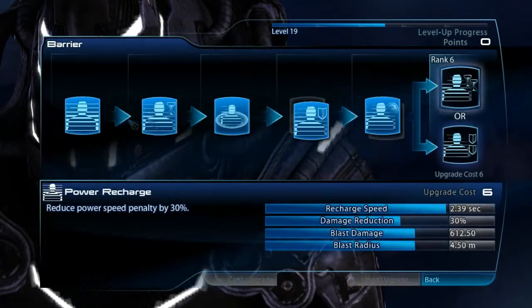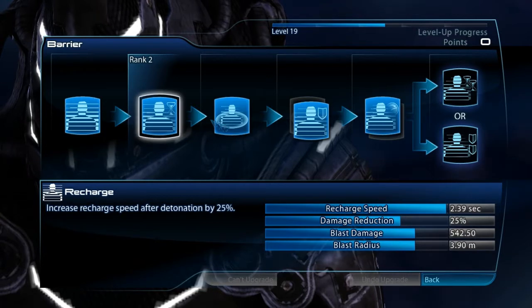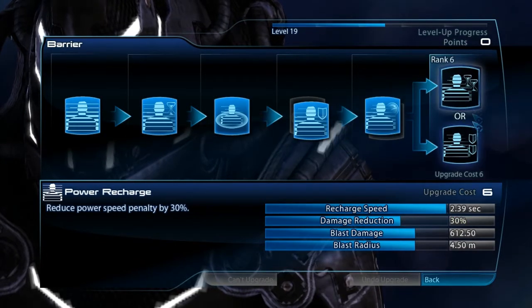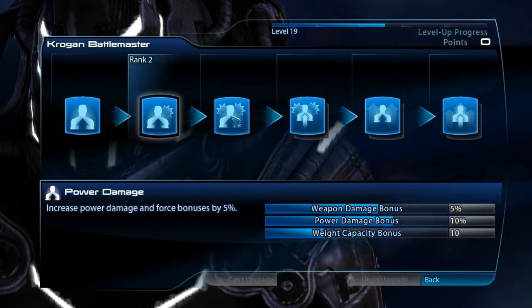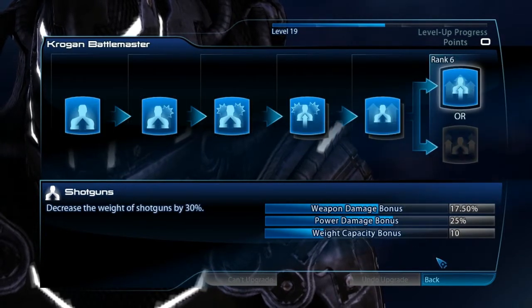And then I do Barriers, which may slow down my power use, but that's why I'm using... you'll see my equipment later on. I'm waiting to get — I want to get that one as soon as I rank up my character one more time. Battlemaster — it's all weapon damage, power damage, and then decreased weight of shotguns.